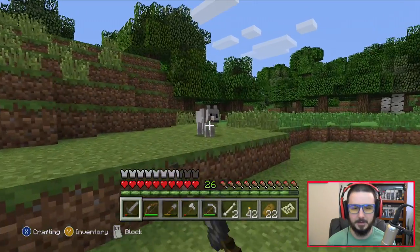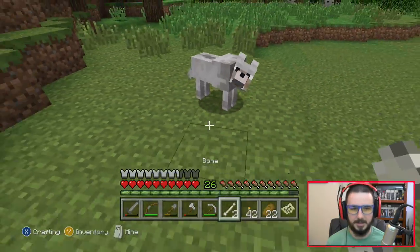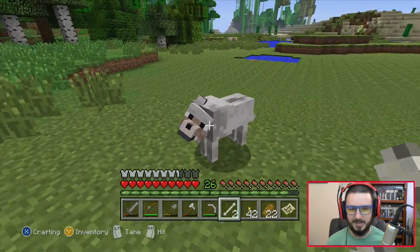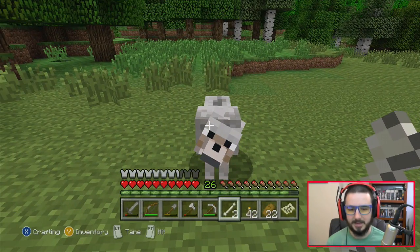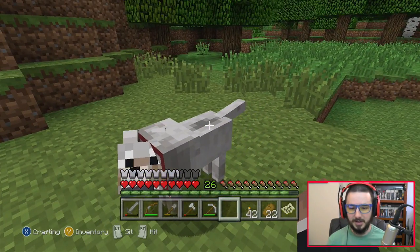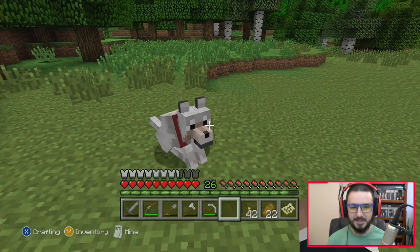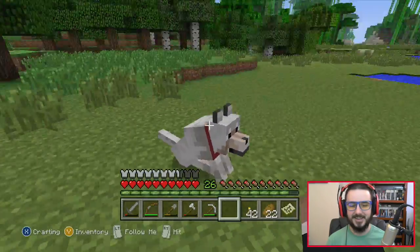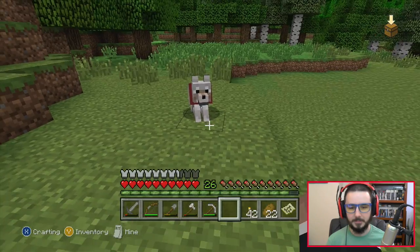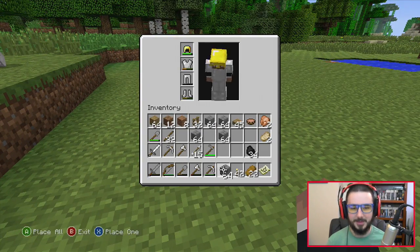We've got a puppy friend! Hey, what's up buddy — you want a bone? Oh look at that, somebody wants a bone. Hello friend, we can tame it! He's my buddy — we have a friend. There you go, you can just chill there. Oh my god, that's so cool. You stay there puppy. Alright, that's awesome — now we have a puppy friend!